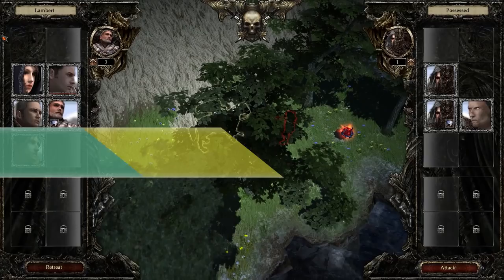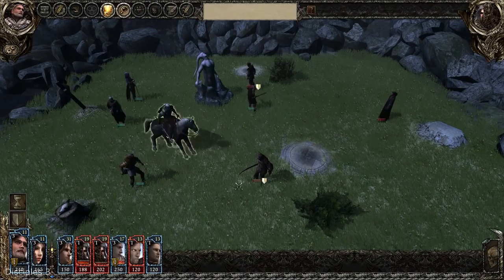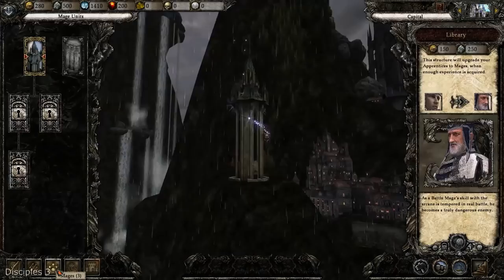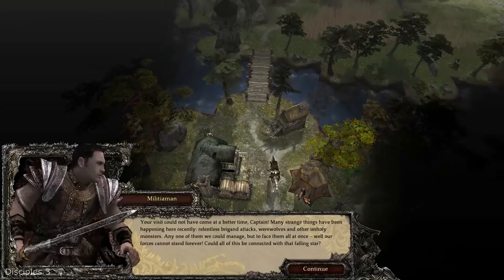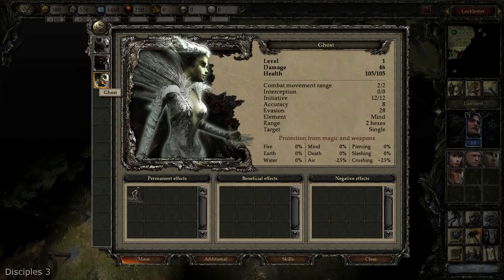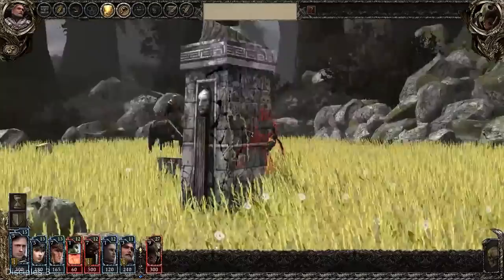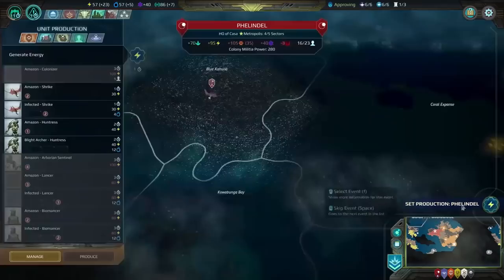Disciples 3. Although not as loved as the second part, the third incarnation of Disciples is still a nice game that will offer free playable races with unique skills and styles. It also has really beautiful graphics, which in my opinion is the best part of this game — dark fantasy is my thing. Here you will create a custom hero and lead your party into battle with a huge variety of creatures. The game also offers more than 450 weapons, spells, and artifacts with unique abilities and traits. There are 19 missions spread across three campaigns that will take about 70 hours. Local multiplayer is also included.